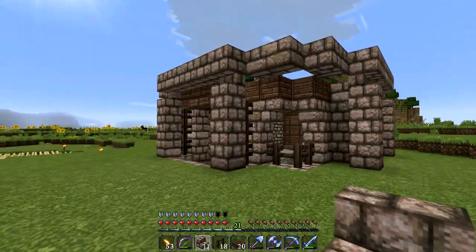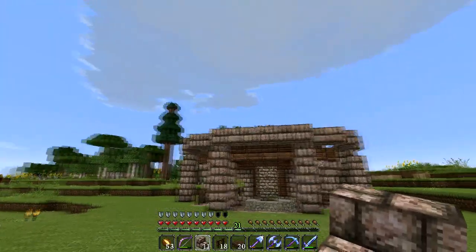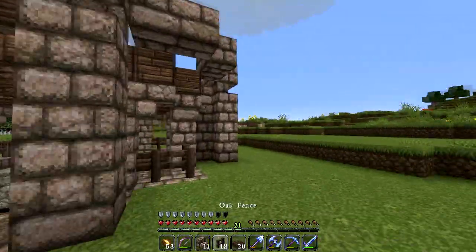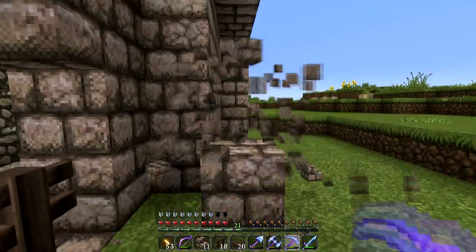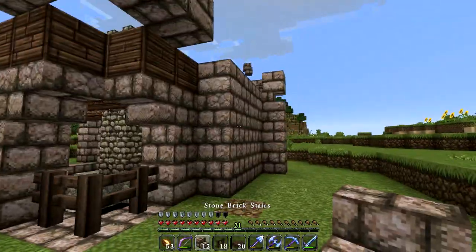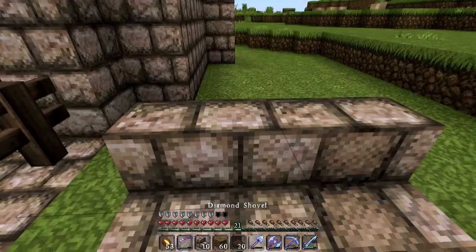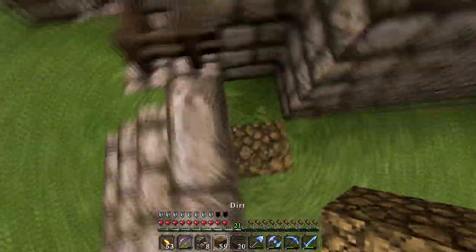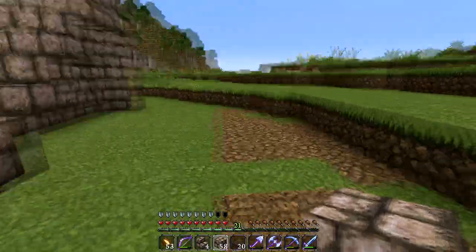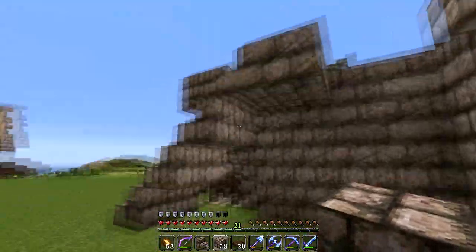The next thing we need is an entrance to the actual windmill - if you can picture it it's going to be pretty big. This will be like the main floor of the windmill - kind of like a raised basement, think of it as that. This pillar is going to have to go, and I think some of these blocks are as well. Let's start the stairs right here and make them two wide. I pulled this back a little bit so we could have some more room. This area right here we're going to make a sort of covered storage area.